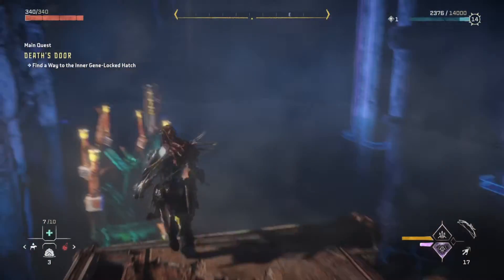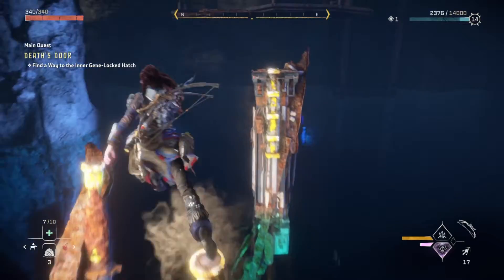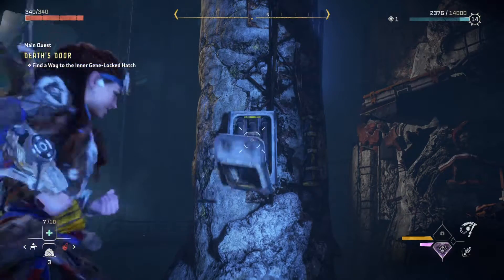For as new as this game is, I feel like it should be put together better than this. She's supposed to just run across these — hoppy hop hop back and forth like that. But she doesn't want to for some reason. Because she's having an issue — some kind of conniption fit.